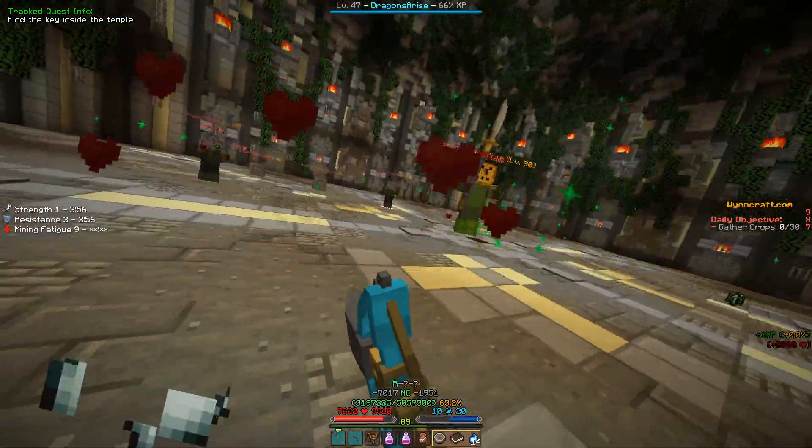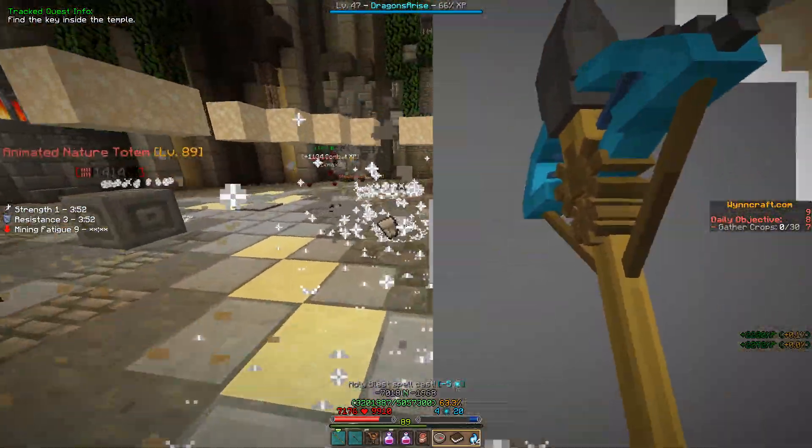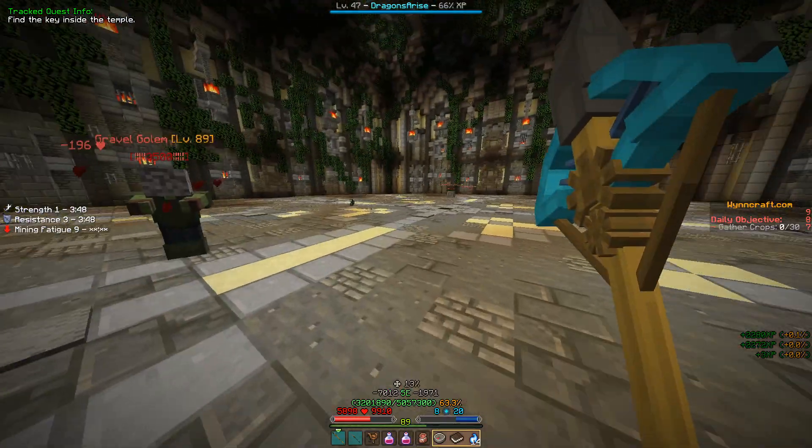After that, this boss right here is gonna spawn — just take him out. There you go, he dropped it. There you have it: the earth pixel essence.